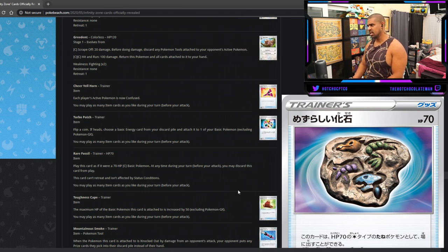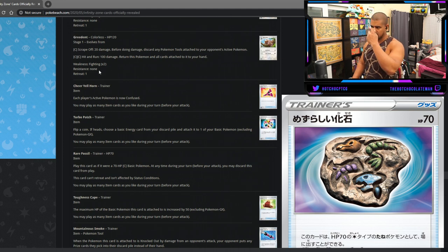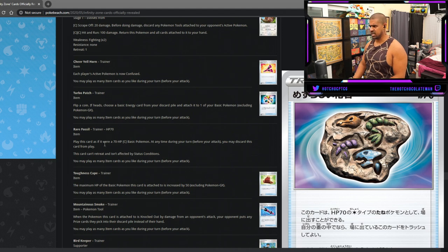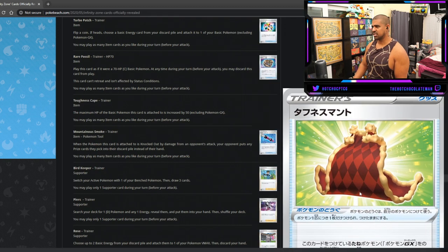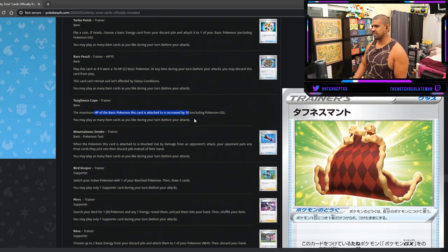The new fossil trainer is different from the Mysterious Fossil — they probably did this so you can't combine all fossils into one deck and make it super consistent. Research Lab only works for Pokemon that evolved from Mysterious Fossil, so you can't use it for this one. Key difference: this fossil has 70 HP, can still be retrieved from discard, can't be affected by special conditions. Toughness Cape — the maximum HP of the basic Pokemon this card is attached to is increased by 50, excluding GX Pokemon. So for a basic V deck with no Vmaxes, you can give them an extra 50 HP — that's big. Better than Big Charm in that scenario.